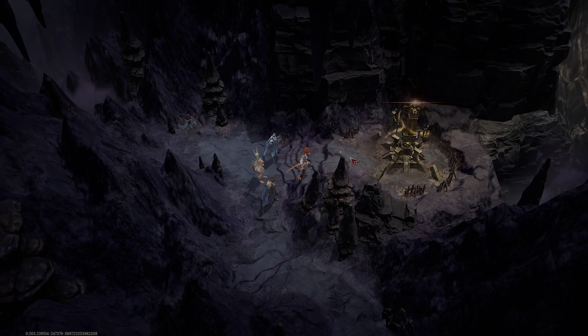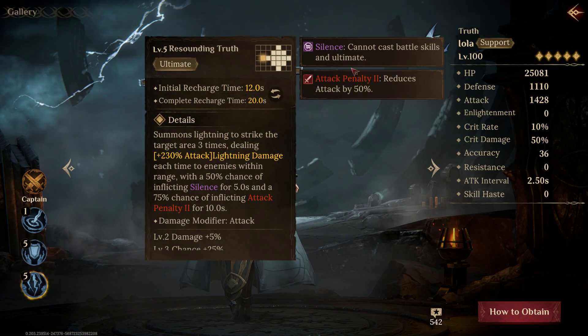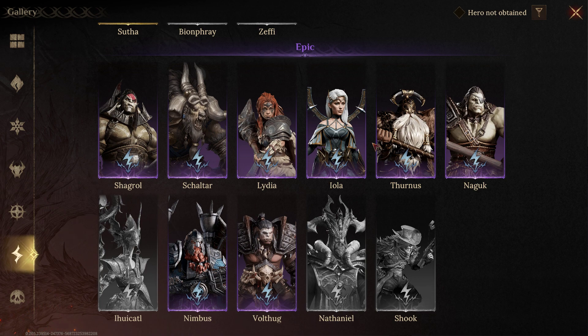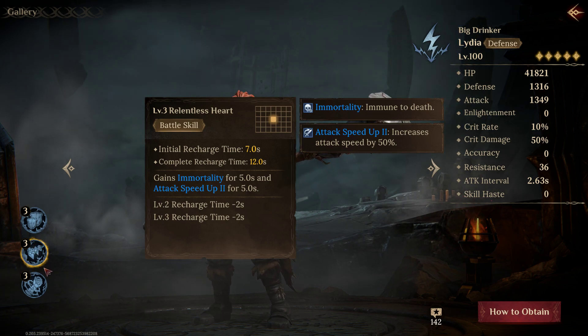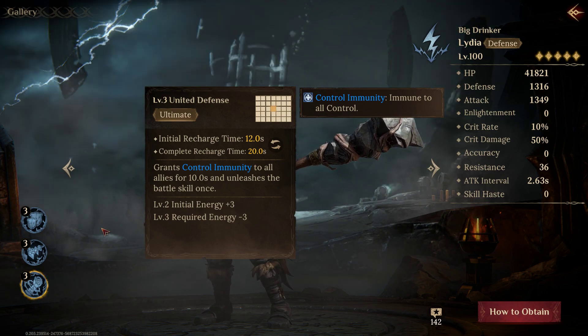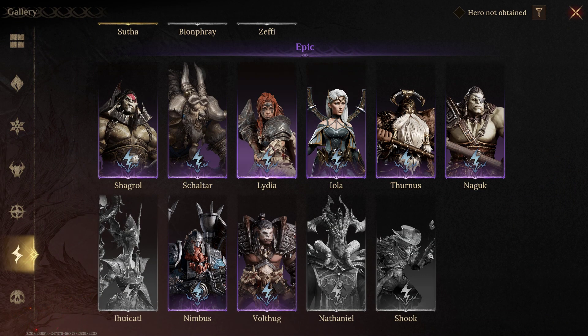For damage dealers it's really whoever you like to use — you don't have to go dauntless, you could even run a full radiant team. In the lightning category, Iola is really good with her attack penalty down and silence, especially for waves, since Pillar of Light is mostly waves. Lydia is a decent tank with attack speed up, immortality, and control immunity. That said, I'd highly suggest Kamari for your tank just because of the revive.